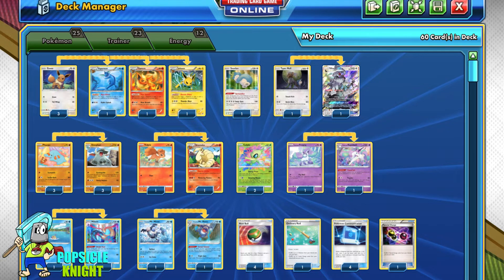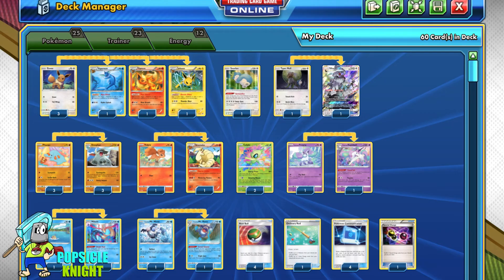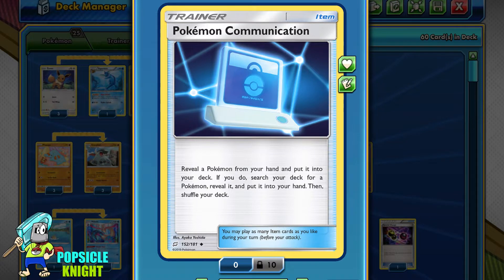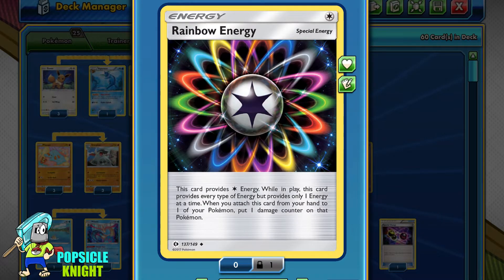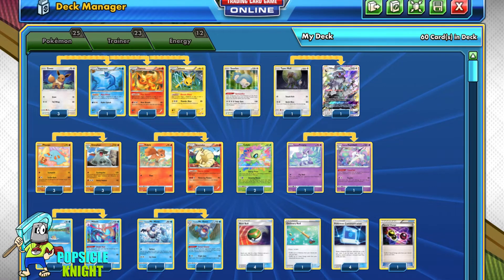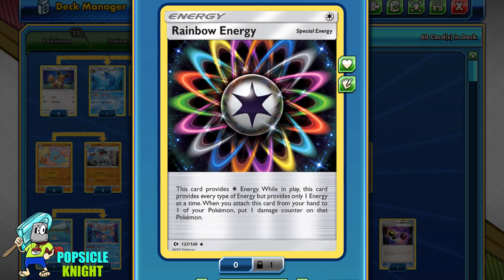With all of these evolutions in play, we can make Donphan good both offensively and defensively. For added consistency, I'll be using one copy of Gormandize Snorlax. I have 4 Pokemon Communications — this ensures we have evolution Pokemon in our deck before using Celebi's Amazing Bloom, and we can exchange evolution cards with basics to put on the bench. For Energy, I'll use 4 Aurora Energy, 4 Rainbow Energy, and 4 Double Colorless Energy to cover Celebi's attack cost and other Pokemon. I'll also use one Special Charge to recycle 2 Special Energy from the discard pile.